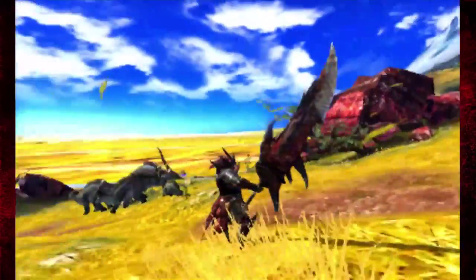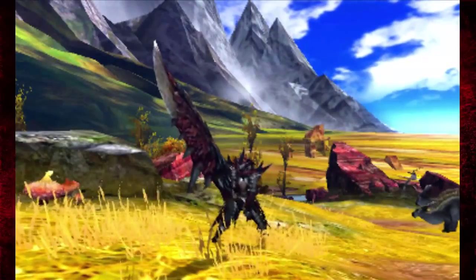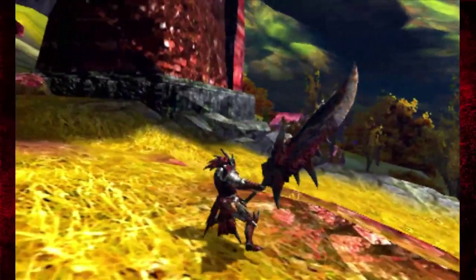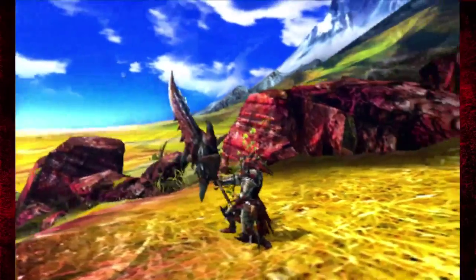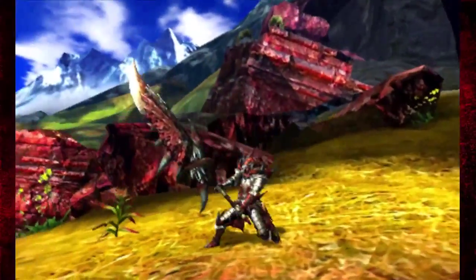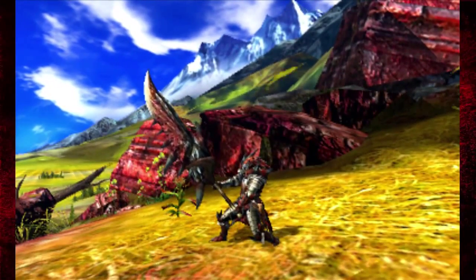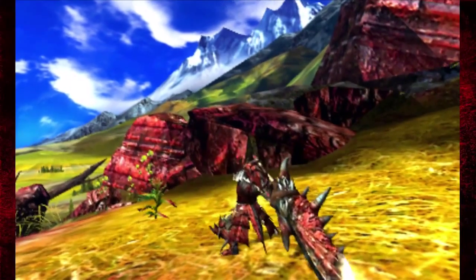As a weapon, the main thing of course is it can block. You can't have a giant slab without blocking. Now I'm going to show you why the Greatsword is so powerful. The main reason it's cool in this game is because of the charge ability — a devastating attack that hits enemies very hard. How you do it: you have your weapon drawn, hold down X, and you charge it up.